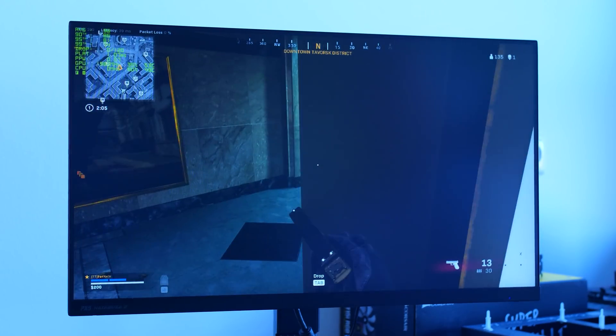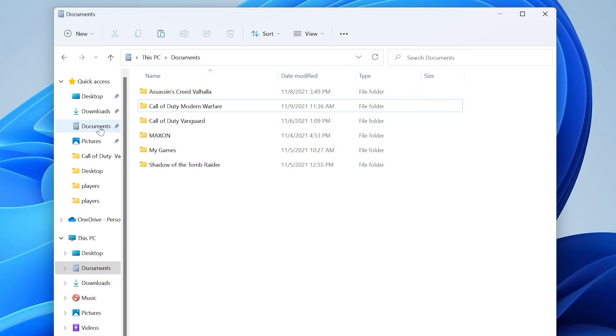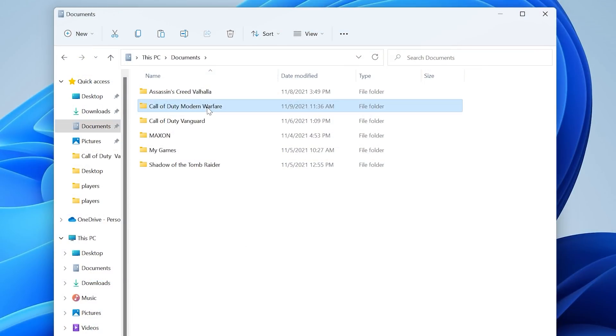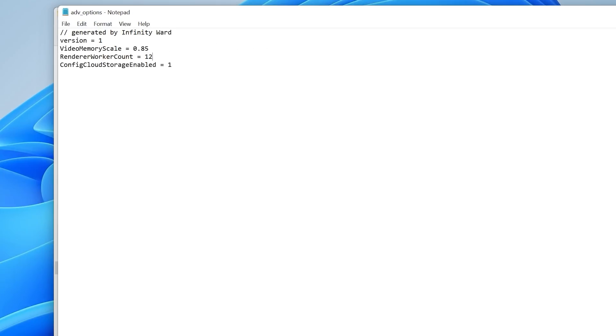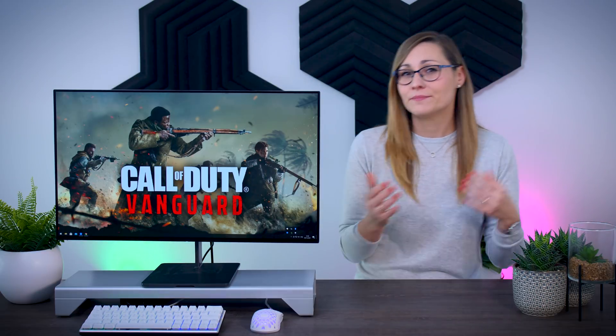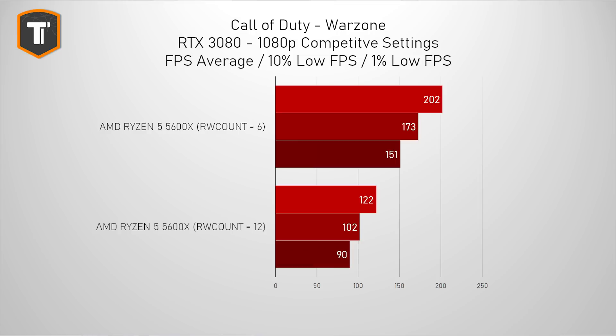Tweaking a few settings hidden in system files actually fixed this issue, at least for me. If you go to your PC's Documents folder, then the relevant Call of Duty game folder, then Players, you can find and open the advanced options file. There you'll find the option called renderer worker count, which is the number of CPU threads used to handle the game's job queue. What I found out last year with Warzone is that if that number was set too high, the game would regularly show horrible random stutters on some systems. On my AMD Ryzen 5 5600X, the game had huge issues at the default setting of 12, but changing it to 6 fixed those problems and improved frame rates by a lot.